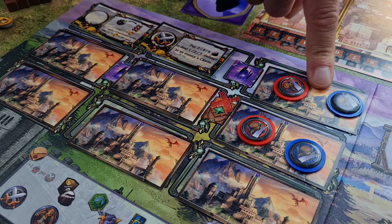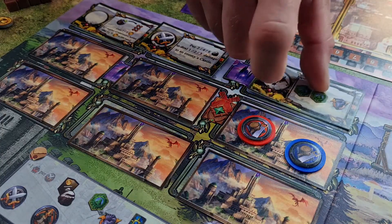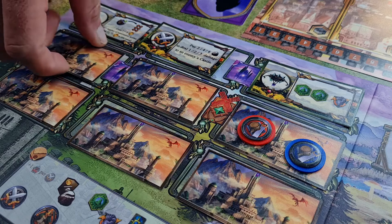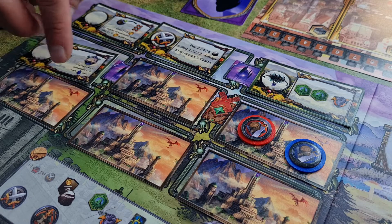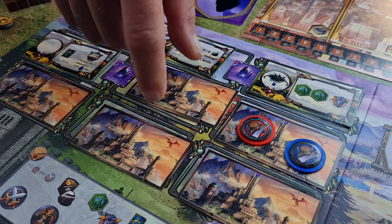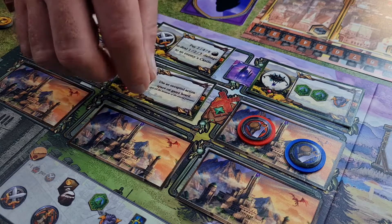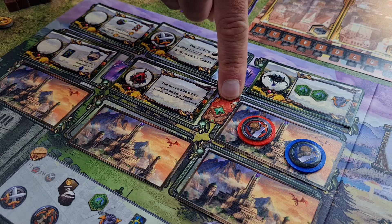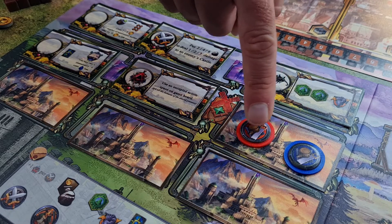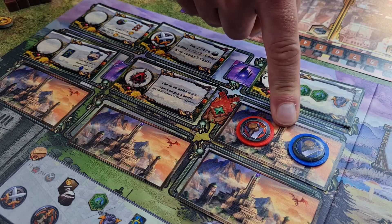When we flip the cards with peasants on them we get those peasants, one each. When we flip the fourth card at the end of round four we need to put out another force card. When we flip the fifth card in round five we will need to take away all the green outskirt cards, and when the sixth card is flipped we again get each one peasant.